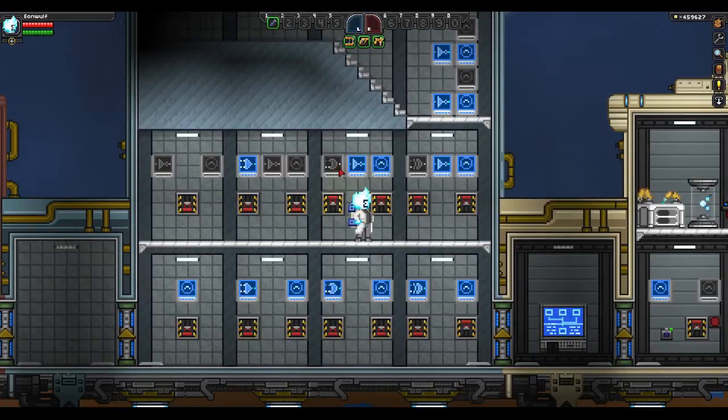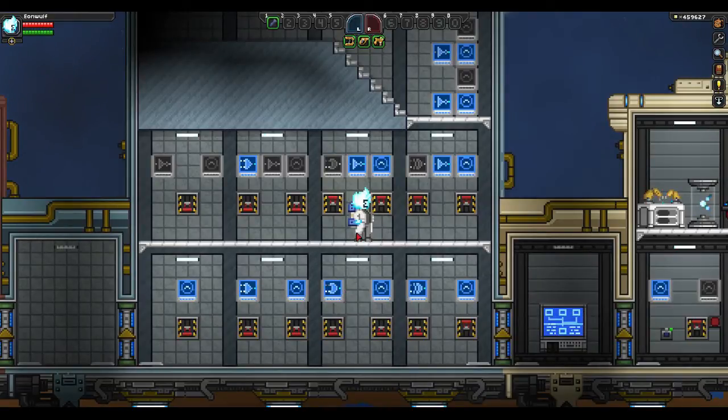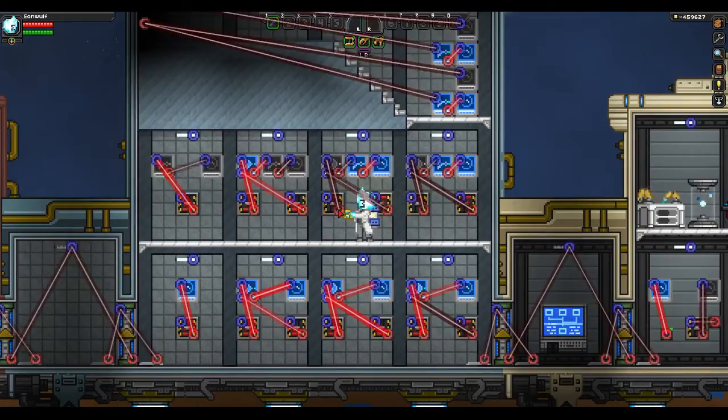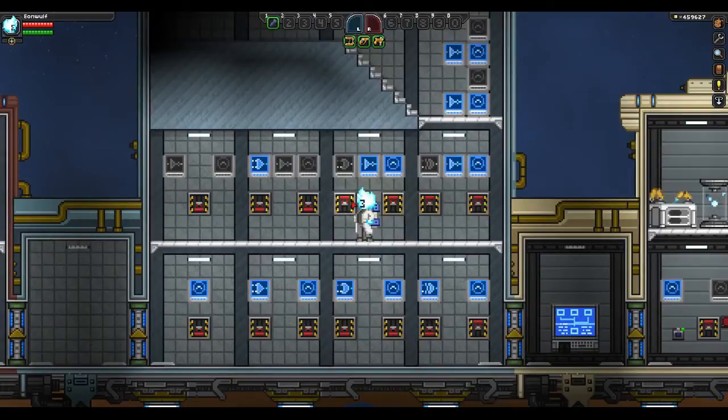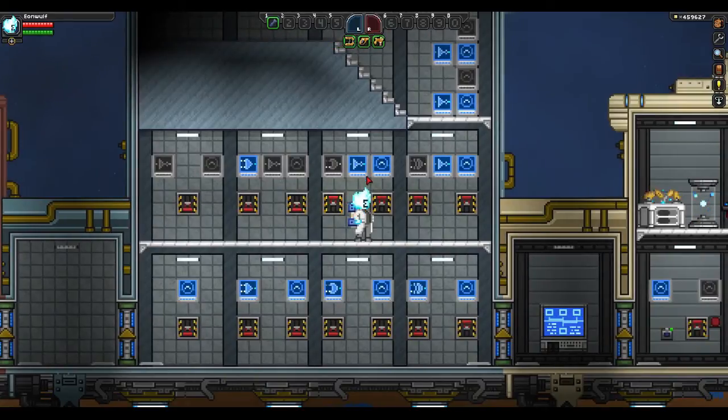This is a NOT OR gate — a NOR gate. It requires none of the inputs to be on in order to output a signal, which is much more useful than the normal OR gate. You could also achieve the same effect by hooking all outputs into a NOT gate input. Demonstration: if any of them are on, the output will be off. They have to both be off for it to be on — the exact opposite of the AND gate.